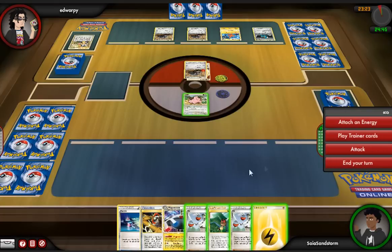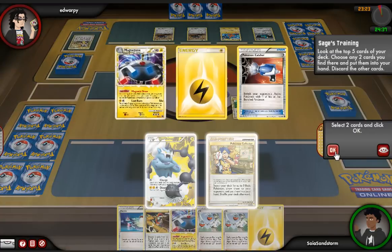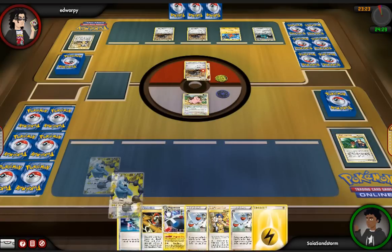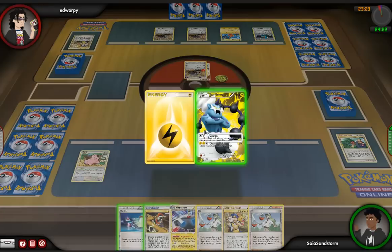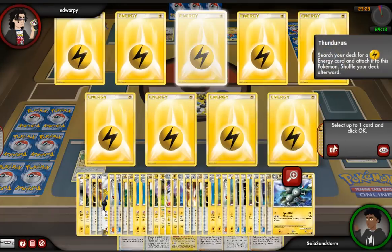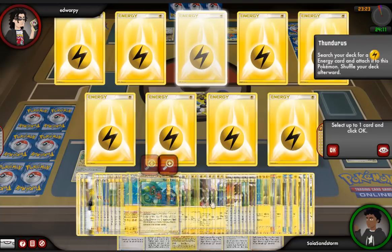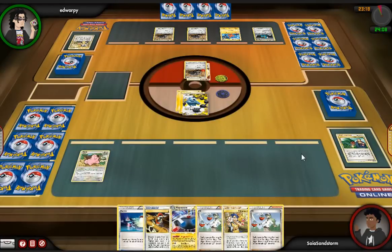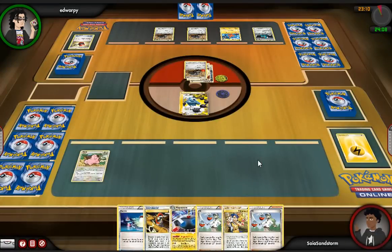He goes for a Collector and grabs 2 Durants — it's clear that one of them is prized or else he would have grabbed another one. I just go for the Sage's Training because I don't really have much else to do. I get a Thunderace and decide to go for the charge, because if all goes right next turn I can start using Disaster Bolts, which should be able to KO the Durants. I don't think Eviolite worked here, so I could be rest assured I can one-hit KO his Durants no problem, unless he runs Defender, which I kind of doubt.